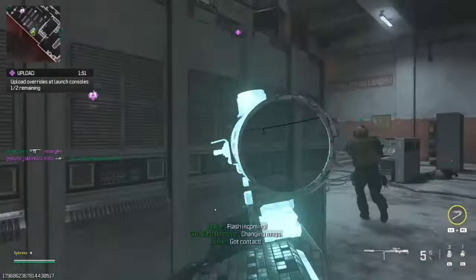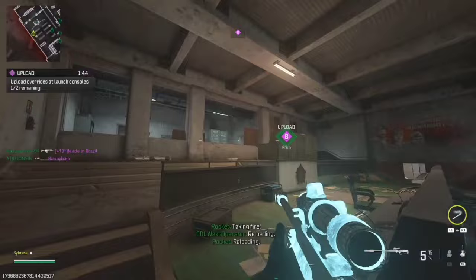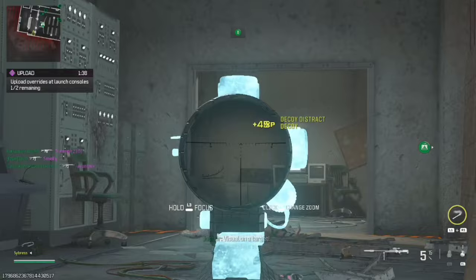Moving on to the 6 Times Short Zoom — it's very similar to the Morse Hexer but a little bit better. We're going to be giving it a 5 out of 10 — that seems about right. It's not bad but it could definitely be better.